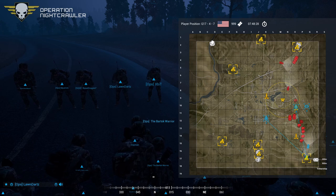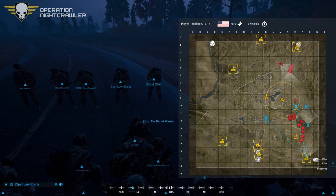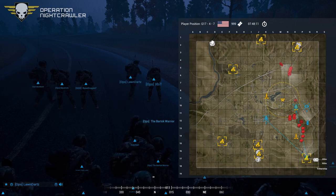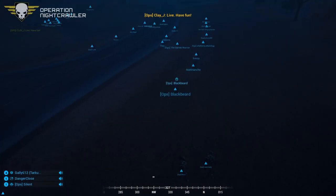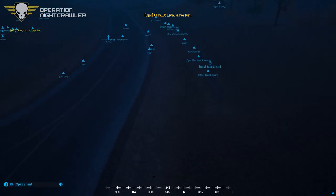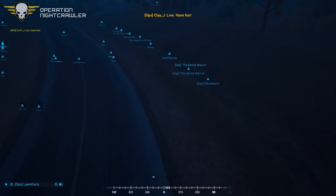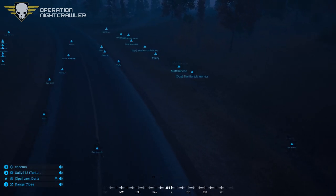Each and every one of you is responsible for your squad's security — travel in good formations with good 360-degree security at all times. Squad leaders, break out. Command can see them — watching what the Russians have to throw at them and reacting. The Russians are in a full sprint to their defensive locations.